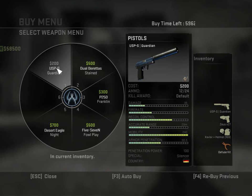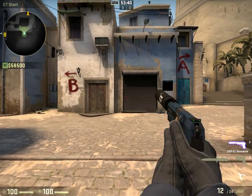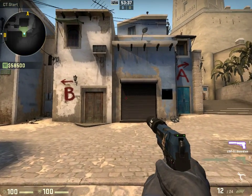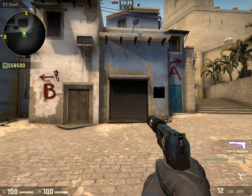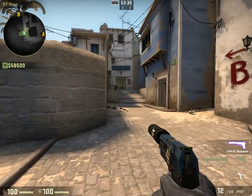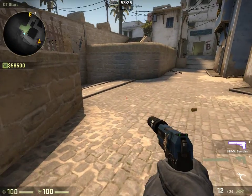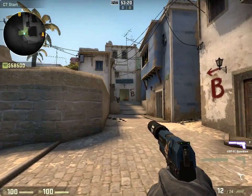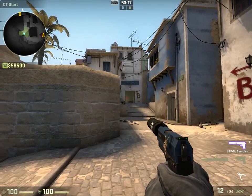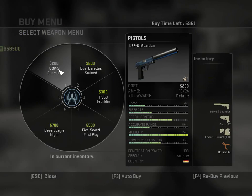You have pistols — I already have a USP. The USP versus the P2000: honestly, if you're first starting out, which if you're watching this video you probably are, you'll probably want to use the P2000. It has a little bit more ammo and it's better if you're trying to get body shots and just spray to kill people. The USP is a better gun if you're really aiming up shots and trying to pick off heads.